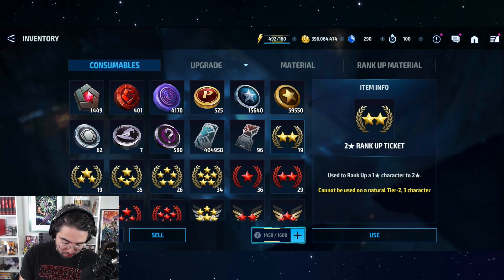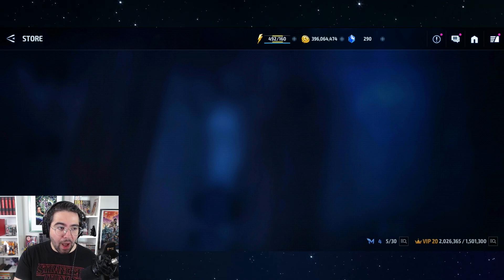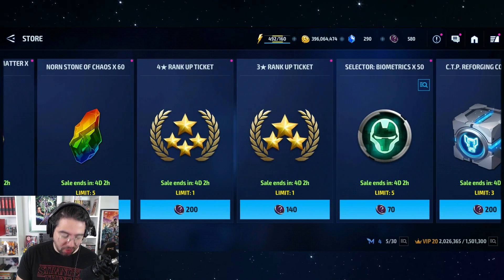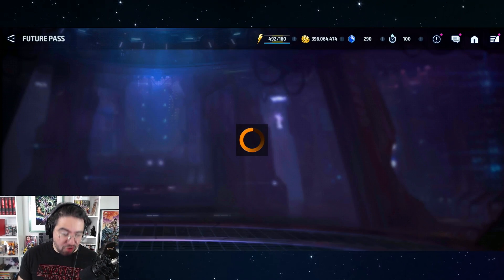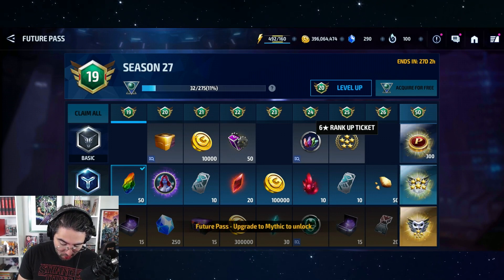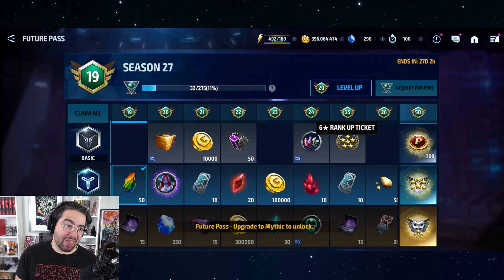So you get the two-star rank-up ticket from the token event. For three and four, you get those right now from the existing pre-update token event — get the three-star rank-up ticket and the four-star rank-up ticket, and those are locked in. Then you get the six-star rank-up ticket from the Future Pass, completely for free.